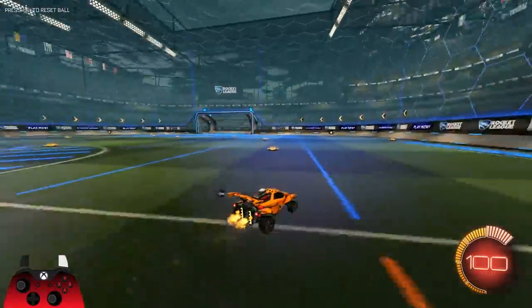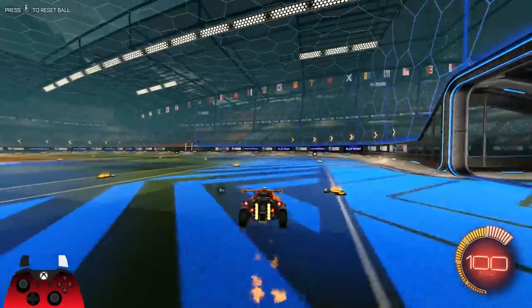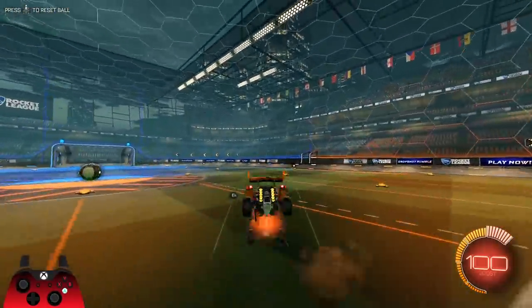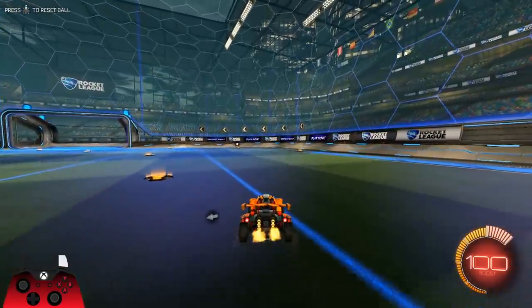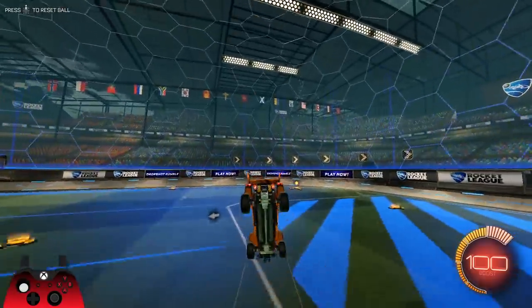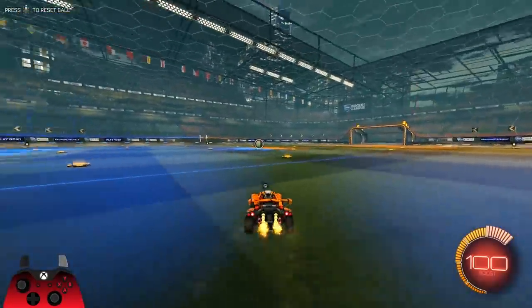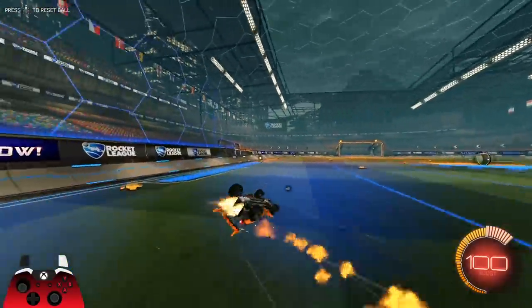There are a couple of things mechanically you need to know to do the delayed musty. First is flip canceling. Basically what it is: flip and then flick and hold the stick in the opposite direction of your flip. If you're going forward doing a front flip, you'd flick and hold down. Going backwards, flick and hold up. If you're going diagonal, flick and hold diagonal. You can get that down pretty easily.